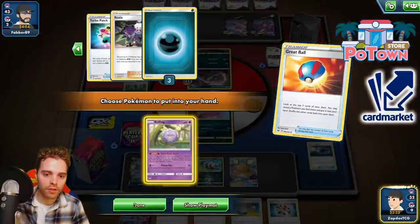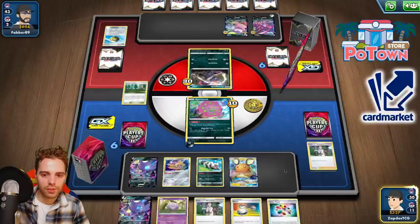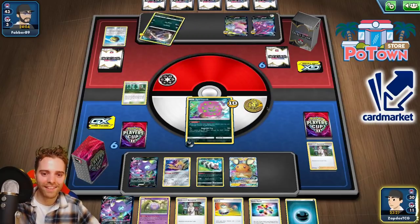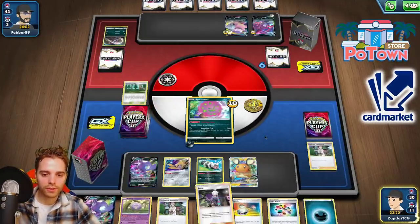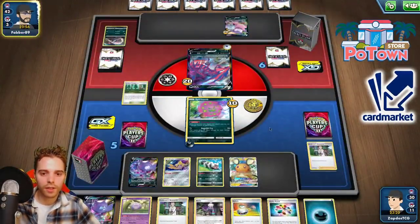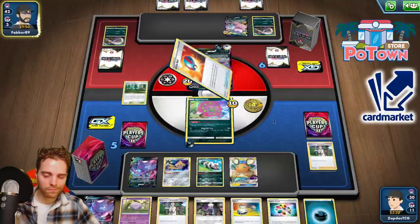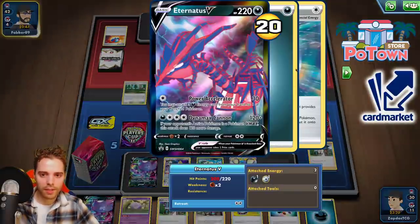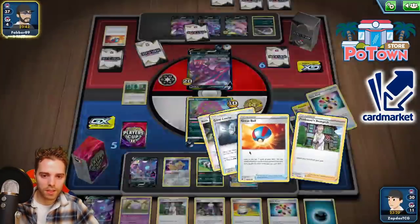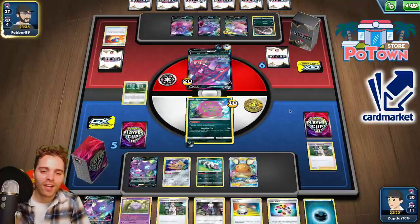Turbo Patch madness. Great Ball for a Koffing — we never know if we'll need more damage. Getting rid of this one. We got the first prize card, which is pretty bonkers. Didn't find Crushing Hammers though, also no Rare Fossils — but there's a Roxie, that's pretty nice. We find ourselves another Quick Ball or Great Ball or Evolution Incense so we can Roxie again for a lot of damage. Now we just need to hope Turbo Patch lands successfully. We need to put five damage counters on this fella — that means drawing Scoop Up Net from Roxie and Turbo Patch landing successfully.